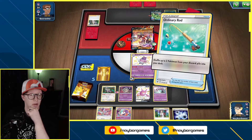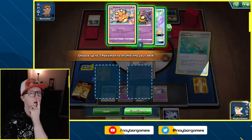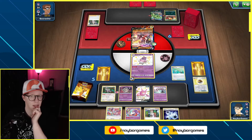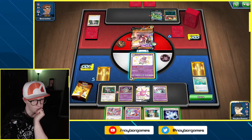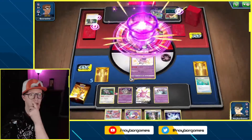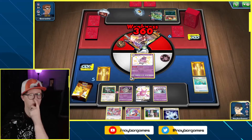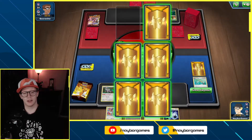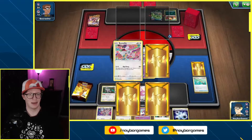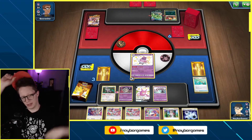We are going to Mad Party here for a whopping 360 damage on that Urshifu Single Strike! That makes me happy. And then we've got two more Bundle Bees now. So if somehow they come back and knock us out, I can evolve into Poltergeist, use Triple Acceleration Energy — probably going up against the Tyranitar, which still needs a lot to knock me out.